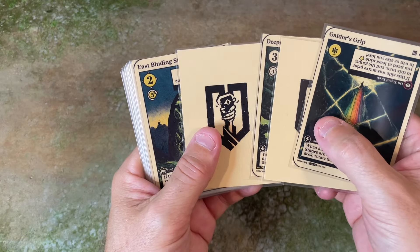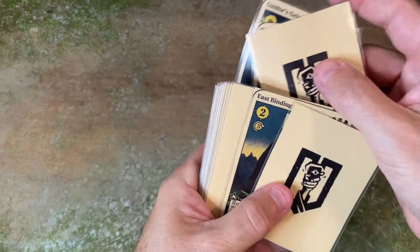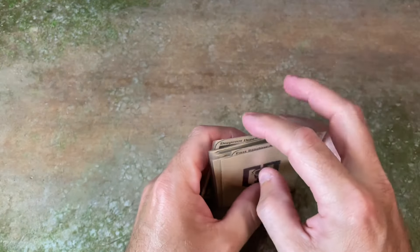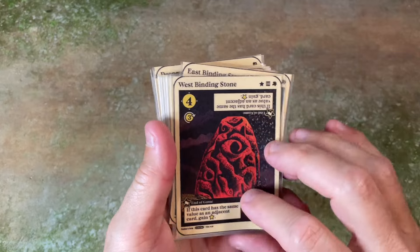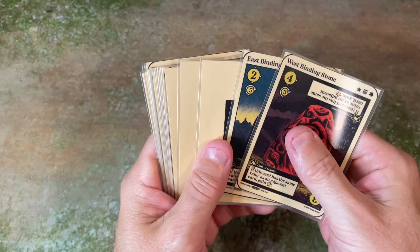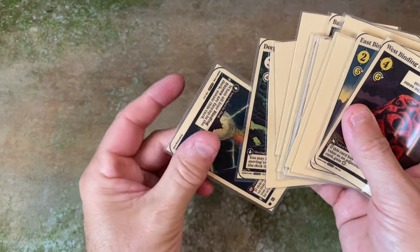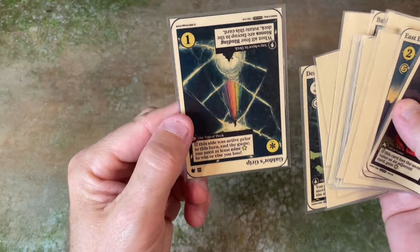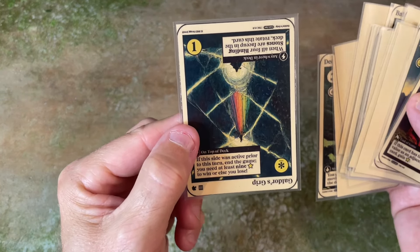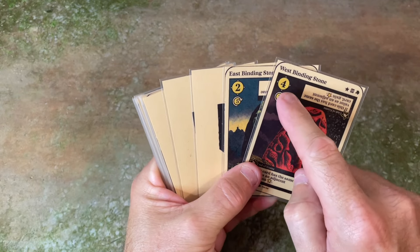Now I have more explored cards. If I want to encounter one of these cards again I can, and I can also try to avoid them. I'll pick a value of three and explore the next card — it's the fourth binding stone. I really didn't plan this — now I have all four binding stones. No matter where Galdor's Grip is in the deck, I will immediately have to rotate it now that I've found all four binding stones. The next time I encounter Galdor's Grip, I will win if I have nine stars, or lose if I don't.